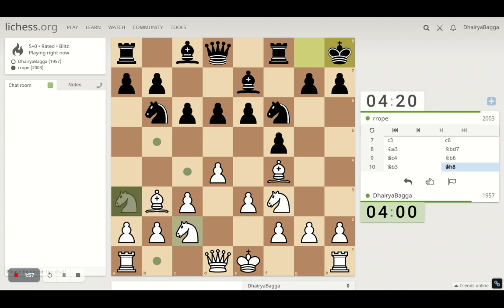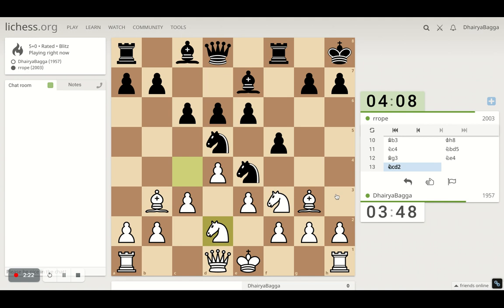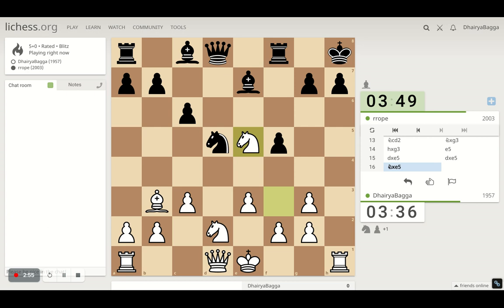I think first we should move the knight — can we exchange the knights? I'll not take, I'll let him take if he wants to. He doesn't, so let's get back with the bishop. A bishop exchange happens, and it's a good chance to spoil his pawn structure by taking on the knight. I think I'm winning a pawn at least, if nothing more.